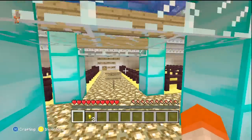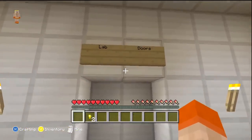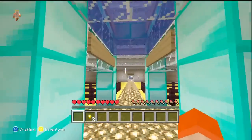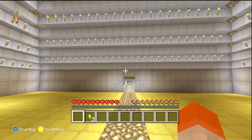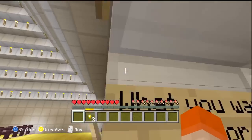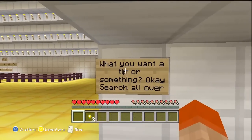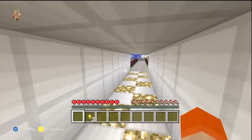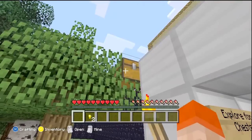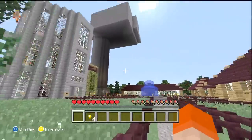Let's go ahead and read what it says: lab doors. So I'm guessing we have to go to the village. The village! A tip or something? Search all over — that's a great tip. Explore for chests. Oh, there's a chest right there! And two golden nuggets. Perfect.